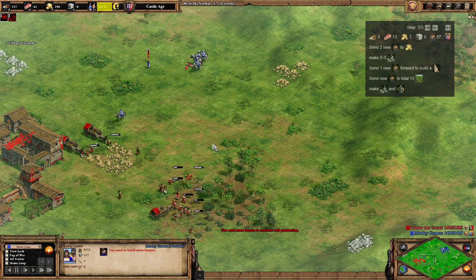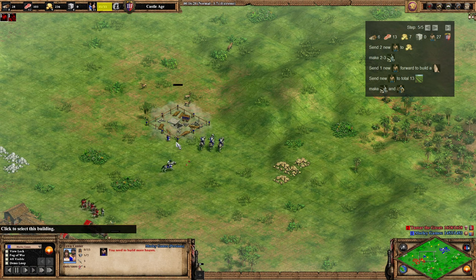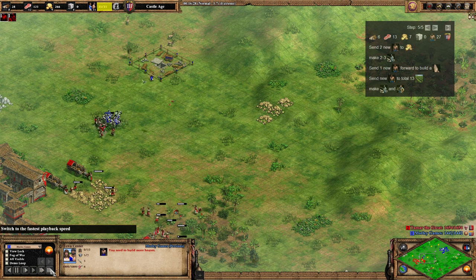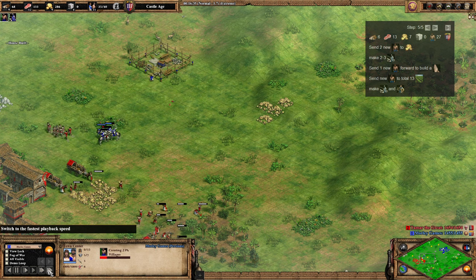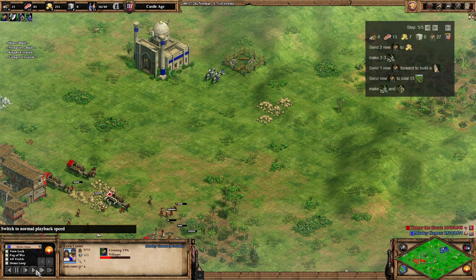Obviously with these knights you can just put pressure on your opponent. The monastery is coming down now. That's essentially it at this point — just keep making knights, add some monks. What you're going to be doing is converting villagers.